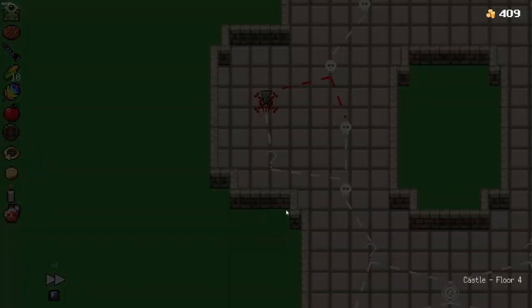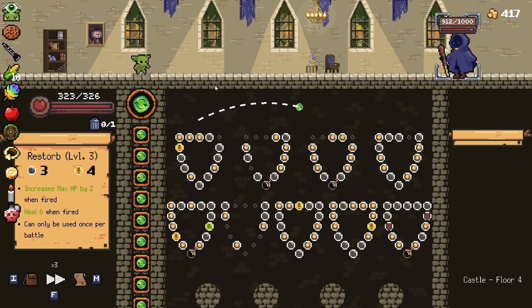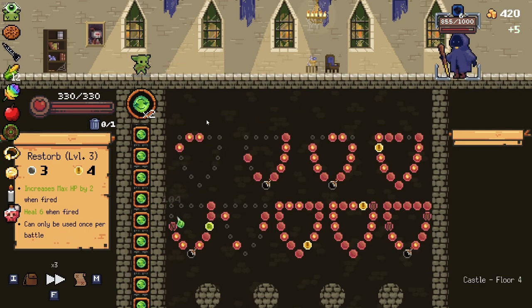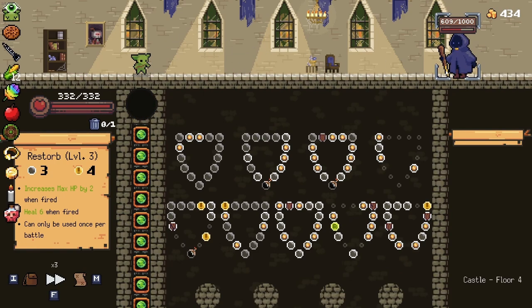We're finally approaching our first elite fight here. So far it's been going pretty well — we now have 326 HP, which is quite a big improvement. This fight might take a while, which is totally fine. We do have a lot of orbs but it is a little bit scary. Elite fights can be a little bit scary. This one in particular, because he has a shield, it causes a little bit of concern for me.